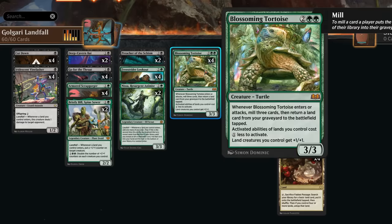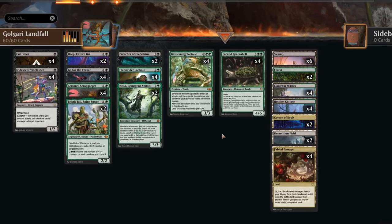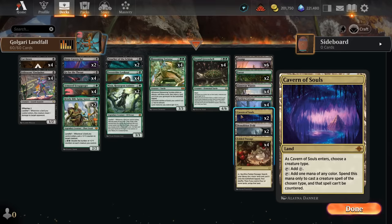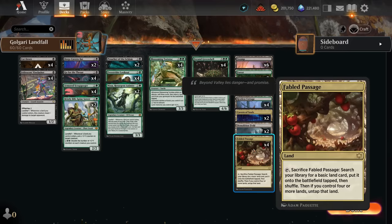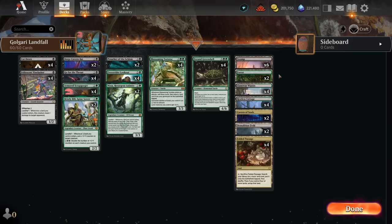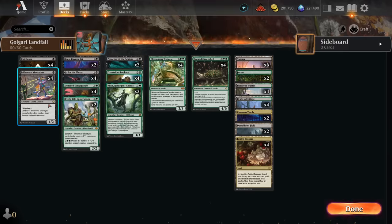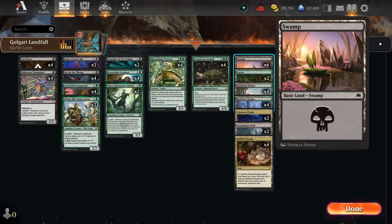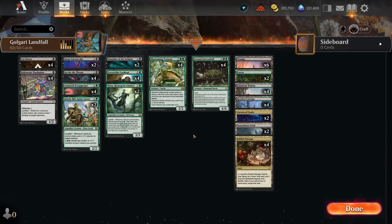Restless Cottage attacking also counts as committing a crime if we target the opponent's cards in the graveyard, synergizing with the Lookout. Lookout and Tortoise are also great ways to find the Cottage in the first place, giving us a decent win condition against control even through board wipes. We have two copies of Cavern of Souls naming Turtle to make our top-end threats uncounterable. Demolition Field can commit crimes during the opponent's turn, and Fabled Passage is very important — supported by two forests and six swamps prioritizing black mana on turn one.